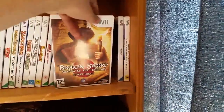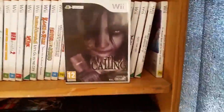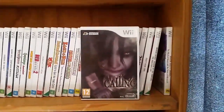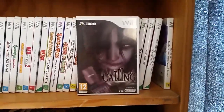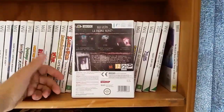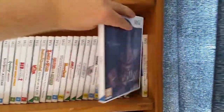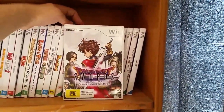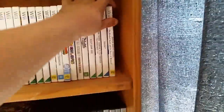Guilty Gear: Core. Broken Sword: Shadow of the Templars — The Director's Cut — another point-and-click adventure game for the Wii. The Calling — probably my favorite game on the Wii. I've finished it and it's really really good — a first-person horror game where you go through schoolyards and hospitals avoiding ghosts. It's connected to people's cell phones and you get transported to a ghost reality. Found it for about $19, amazing deal. Dragon Quest Swords — okay game where you swing the Wii remote in battles.